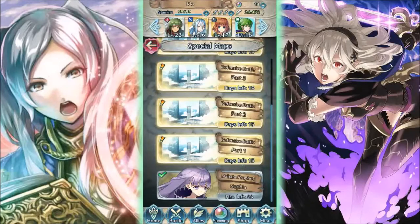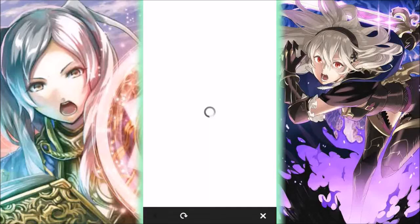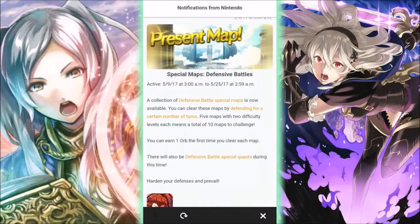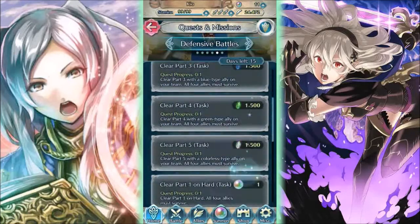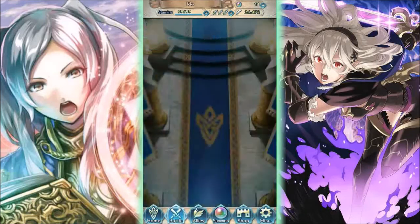Hey everyone, welcome back, Blue Riser here. Today let's go over the Defensive Battles special maps. So here it is — Defensive Battles. We can earn one orb for clearing each map. There are ten maps in total, so ten orbs, plus two reward orbs — twelve orbs in total.